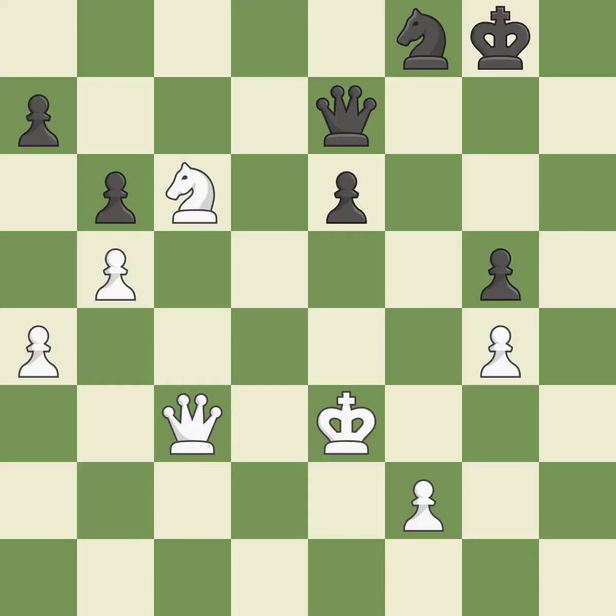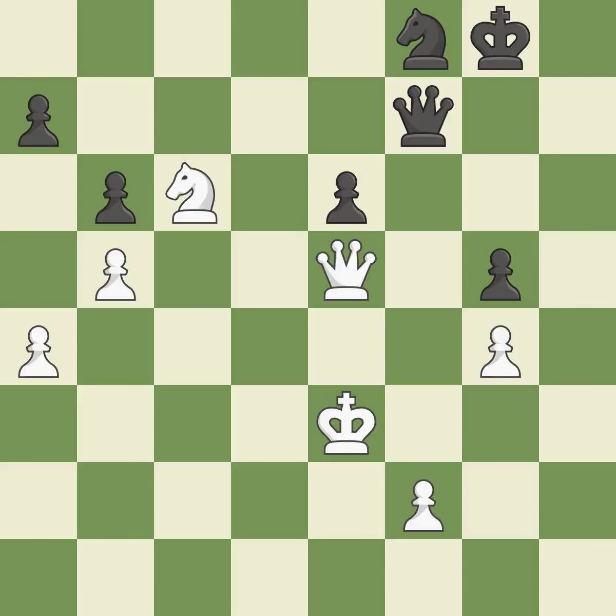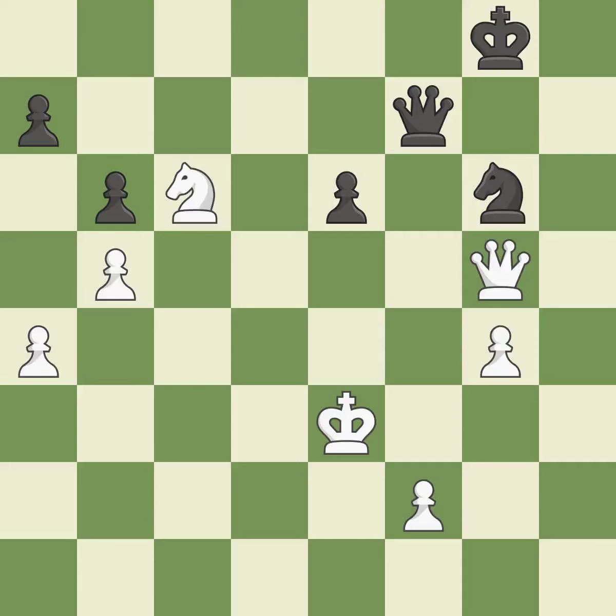The knight now occupies an outpost, a secure square in the opponent's territory. This is the only move that works. This took advantage of a mistake and White now has a winning advantage — it is a great move. This move puts the queen on a safer square. This threatens to fork pieces — it is best. This is the only good move. That pawn was free for the taking.